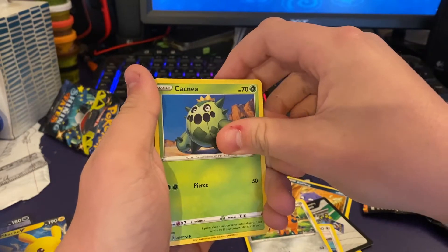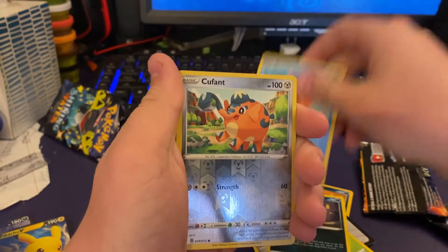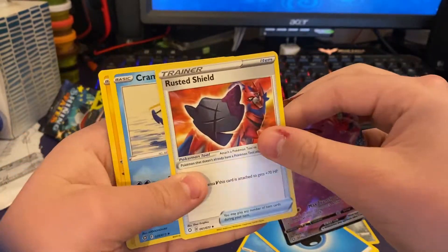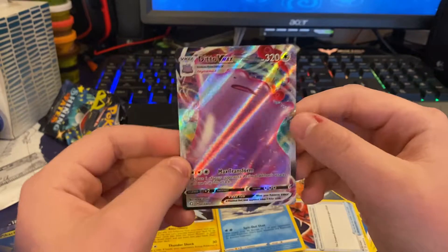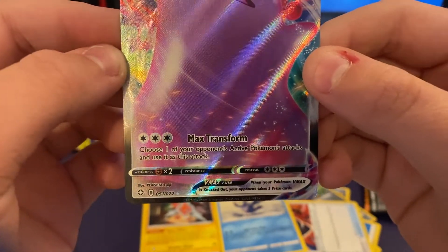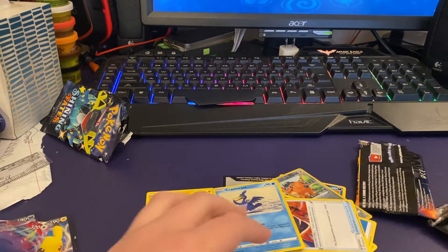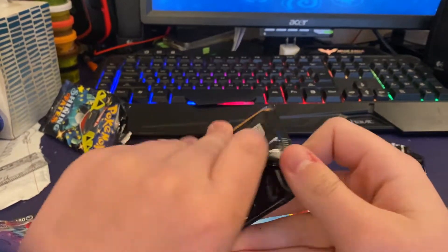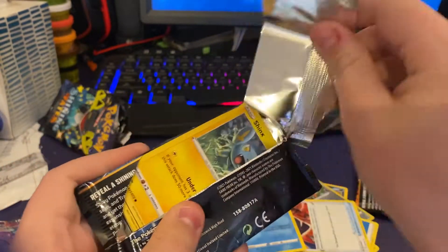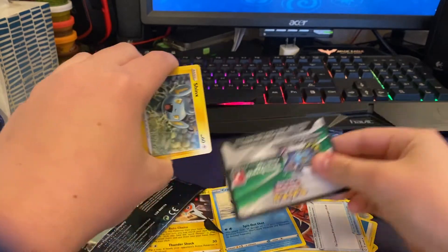So we have Eevee, Cubchoo, Cacnea, Nickit — I think this is the last card before the holo — Weezing, Cubchoo, and then a Ditto VMAX! Let's go — another pull! We have Water Energy, Rusted Shield, Cramorant, and Rotom. Let's go — it's two for two. Ditto VMAX — also wanted this card. Hopefully we can get it shiny. Its move is Max Transform: choose one of your opponent's active Pokémon's attacks and use it as its attack. 320 HP — that is one powerful card. So we're only halfway done, we have another Shining Fates pack.